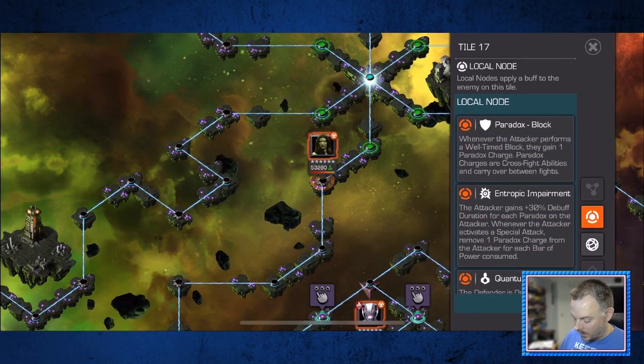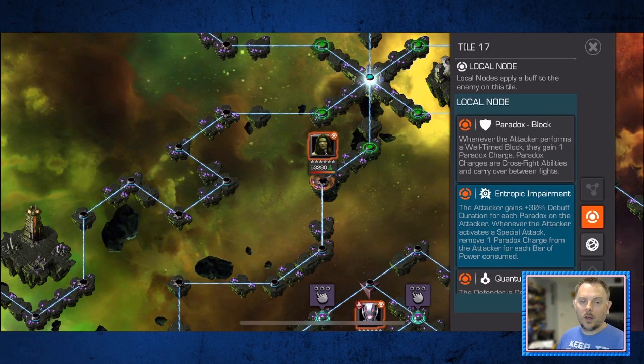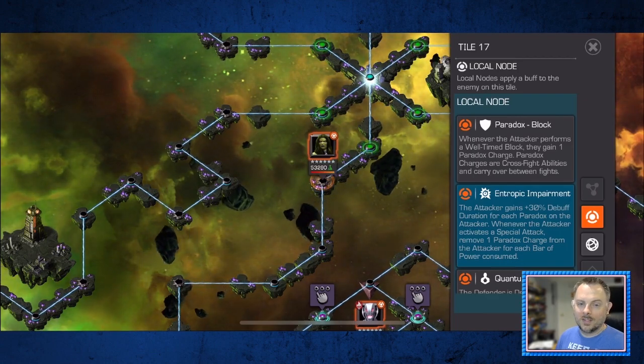The important one here is entropic impairment. This says that for every paradox charge that you have on yourself, you're going to gain 30% increased debuff duration. I'm going to show you exactly how this works.